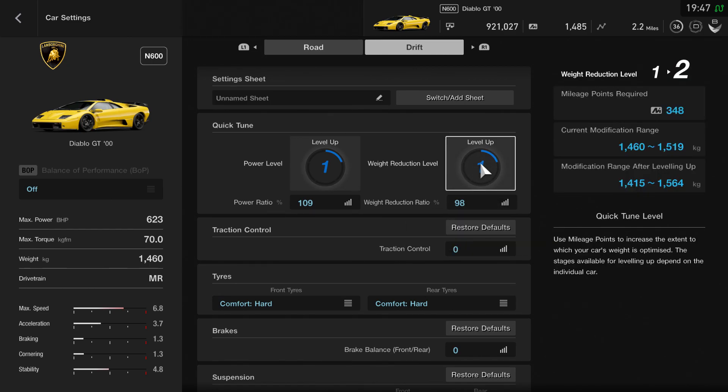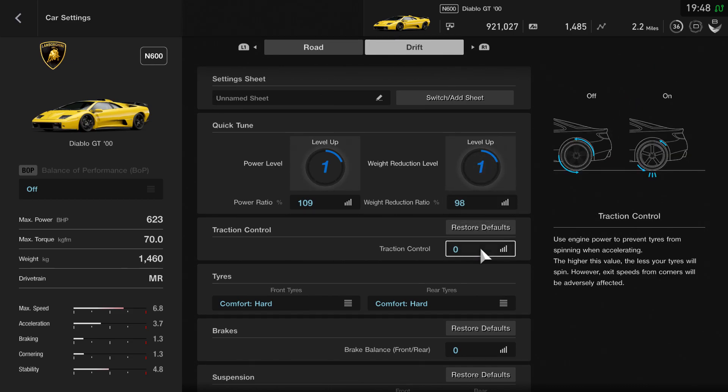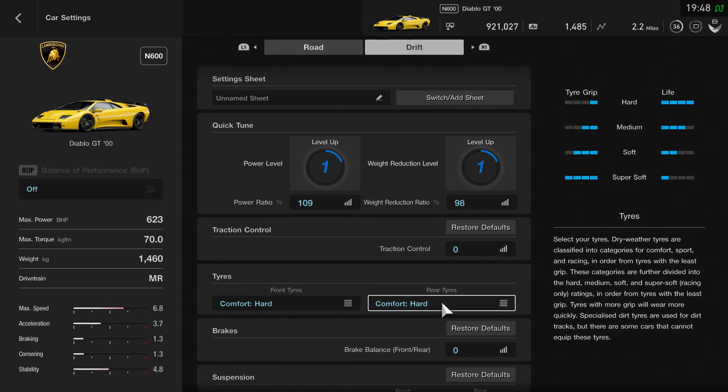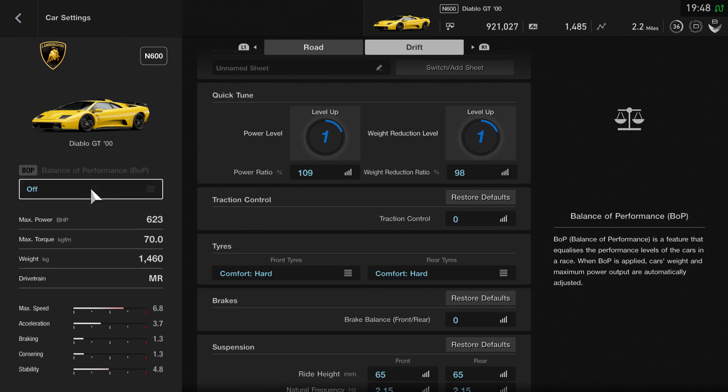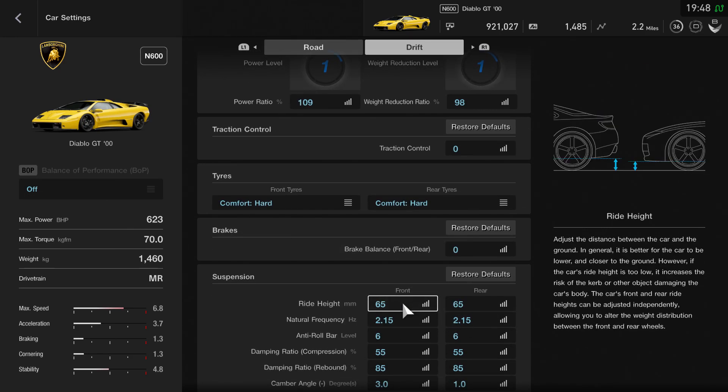It is quite heavy at 1460 kilograms, but obviously that's with me reducing it down to 98. You can go and spend some mileage points on that if you want, but I found it pretty good as it is - it might just make it a little bit easier to control. Traction control for this build, like all of them, is set to zero. I've got comfort hard tires both front and rear, and the brake balance remains the same at zero.